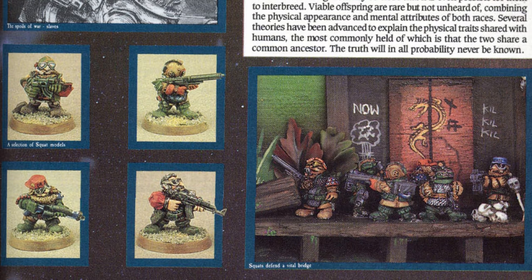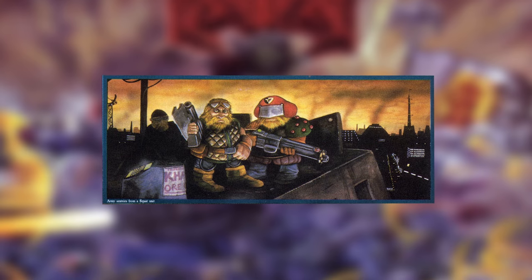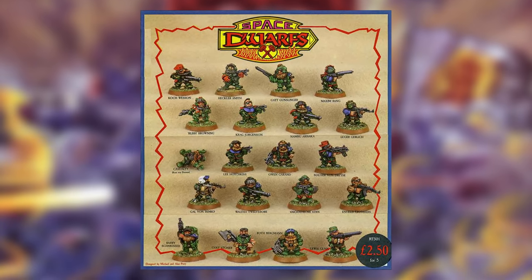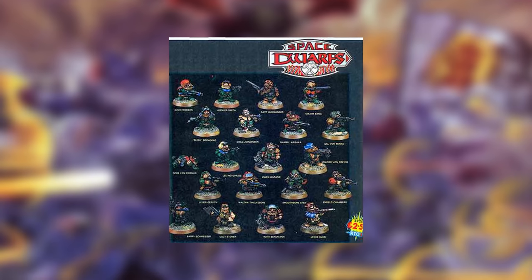Though they have barely more words dedicated to them than Ogryns, it's clear from the rest of this book that they're intended to be a pretty significant part of the game. They have a small range of models pictured in the book and ready to go on release, and they pop up all over in the art. These models are from the original RT03 release of 20 Metal Space Dwarves in 1987, designed by Michael and Alan Perry, and their ads pop up everywhere.